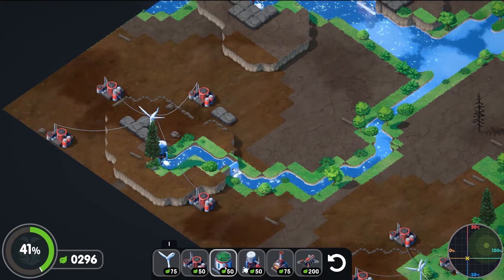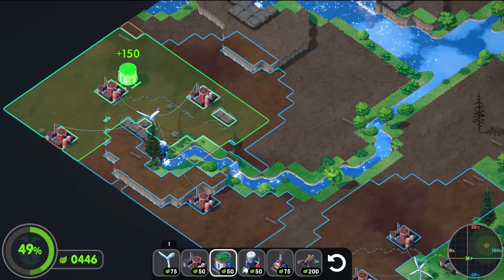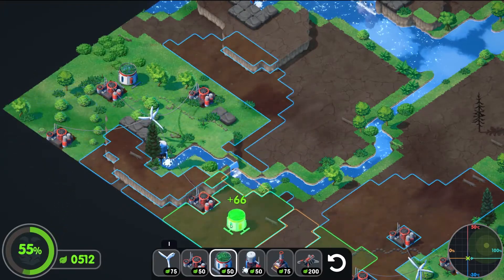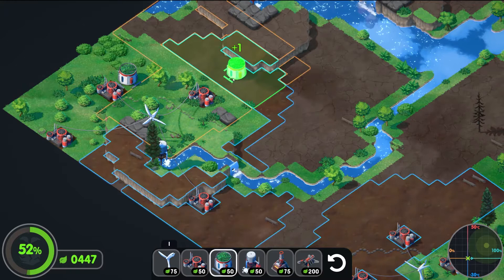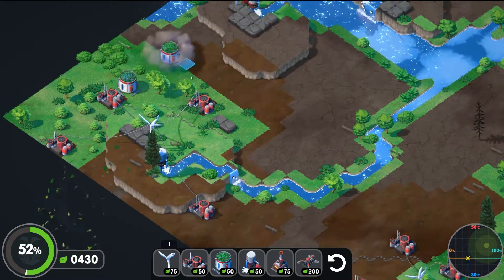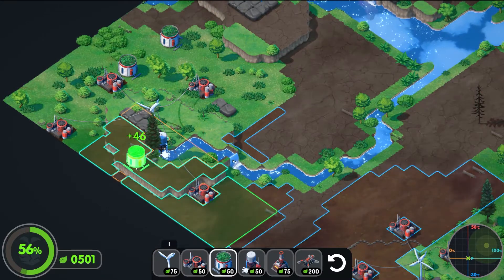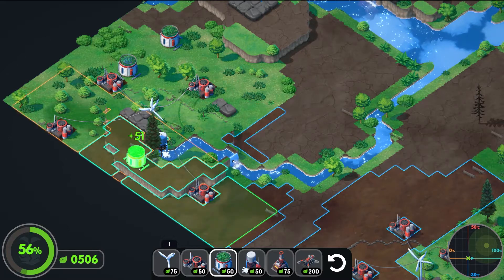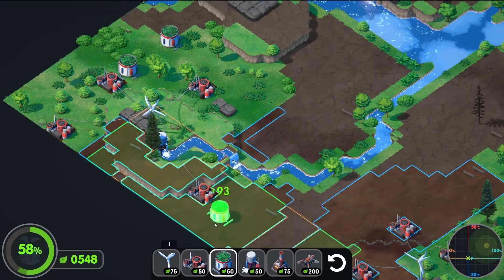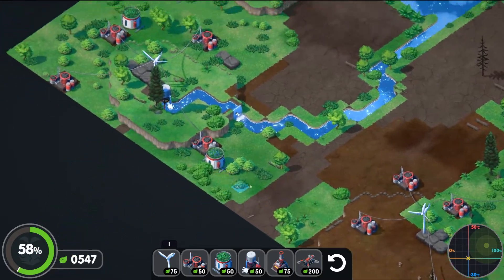Let's get some of these bad boys out here. I think that looks pretty good. I wonder if they're keybindable — no, they're not. That would be nice. When we put some here, that should sort out that area. Then we should be able to get this right. There — oh, that's perfect. That should hit that one as well. Look at that — 58%!